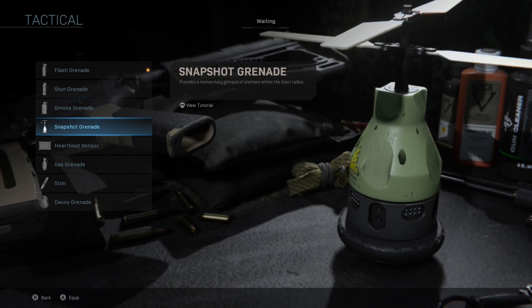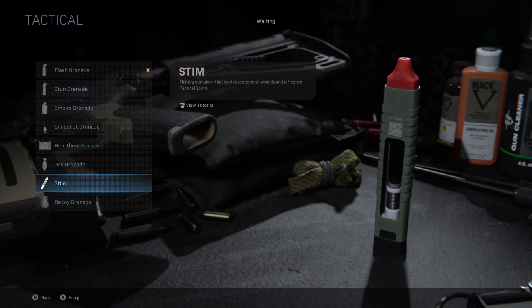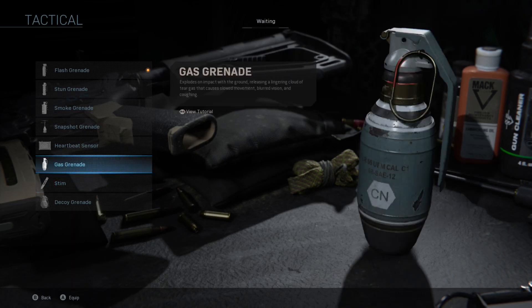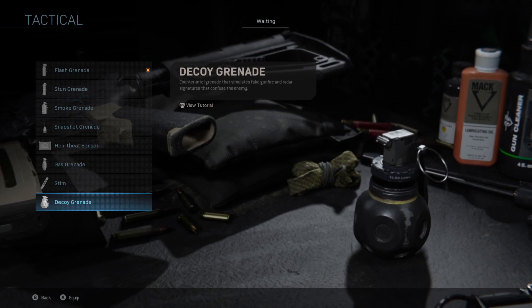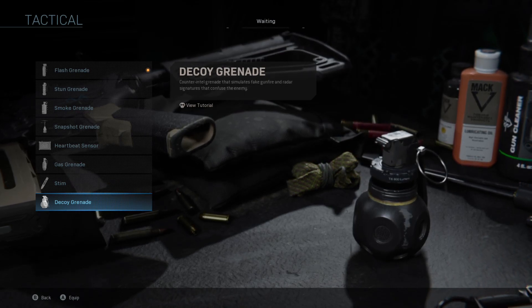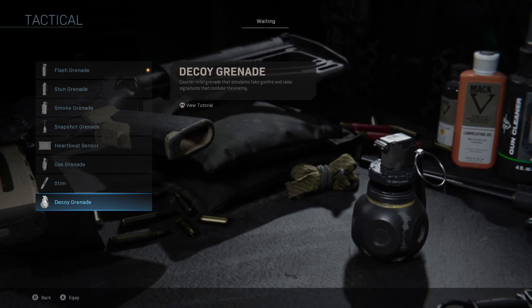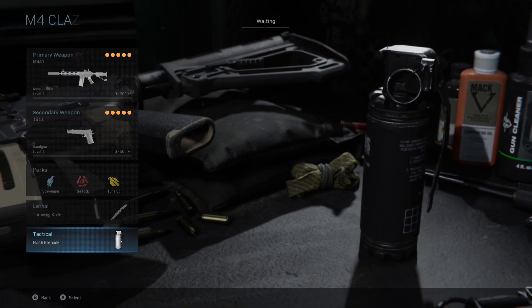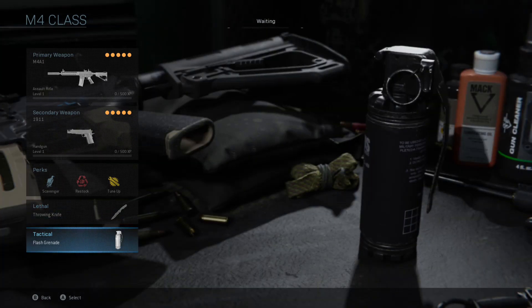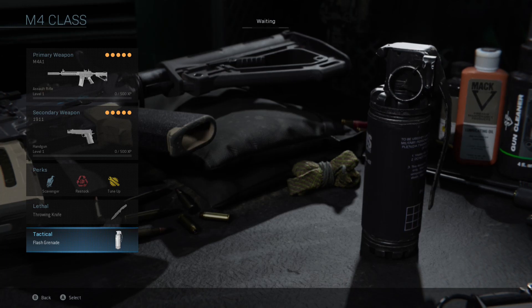So that right there — it shows enemies through walls, heartbeat sensor, and you go through the health. Gas grenade, and you get a decoy. Sounds like a speaker, which it is as you can clearly see, where it just makes sounds like gunfire and stuff. It doesn't really distract you at all, except if you're looking at a dot on screen or something it might distract you.